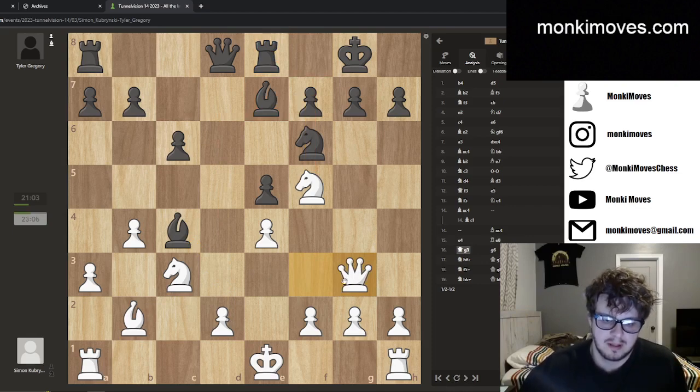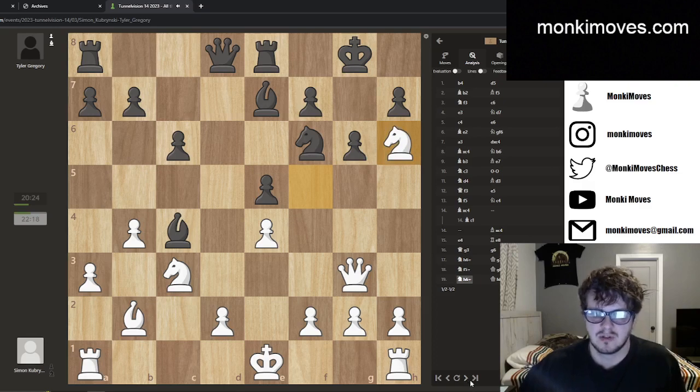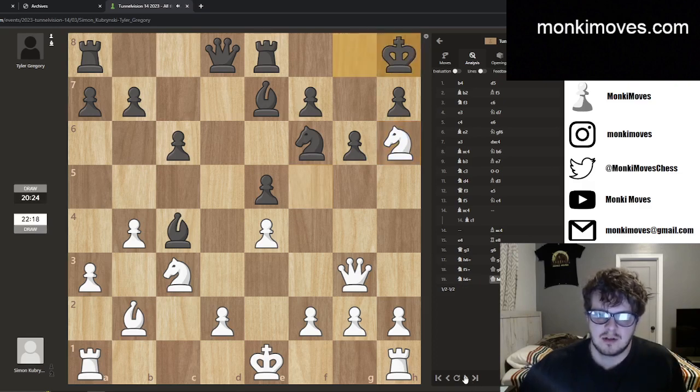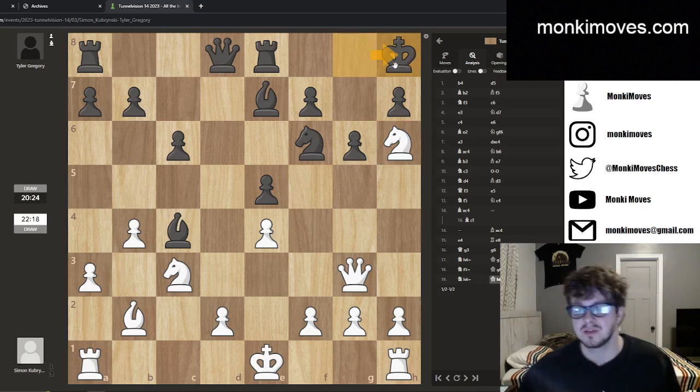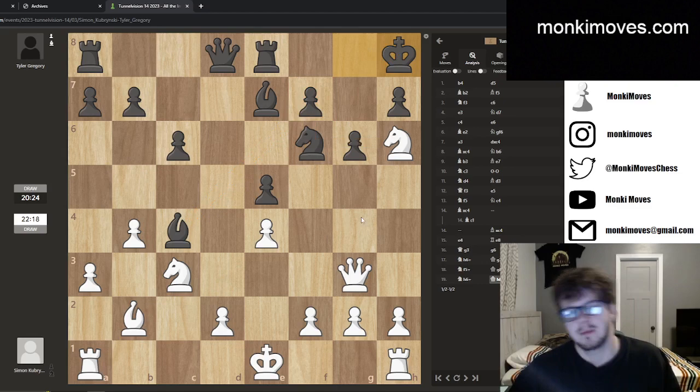I decide okay, I'm in trouble, but let me see if I can still make some sort of attack happen. I'm obviously threatening mate in one, also threatening to go right here. He plays g6 and I just check him, he goes up, I check him again, he goes back. I was like, I don't like my position, I'll gladly take the draw. He went here, and I thought this was him saying he doesn't want to draw. I can't actually take right there since it's protected by the bishop. Maybe I missed this — what could happen is I play this, and if he takes one way I can grab the pawn.